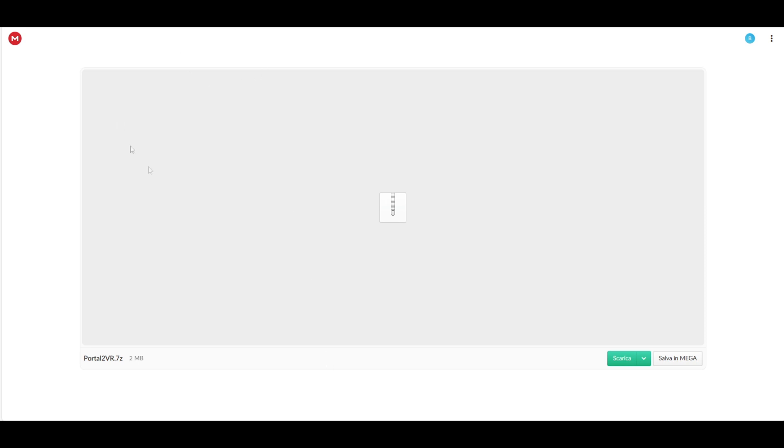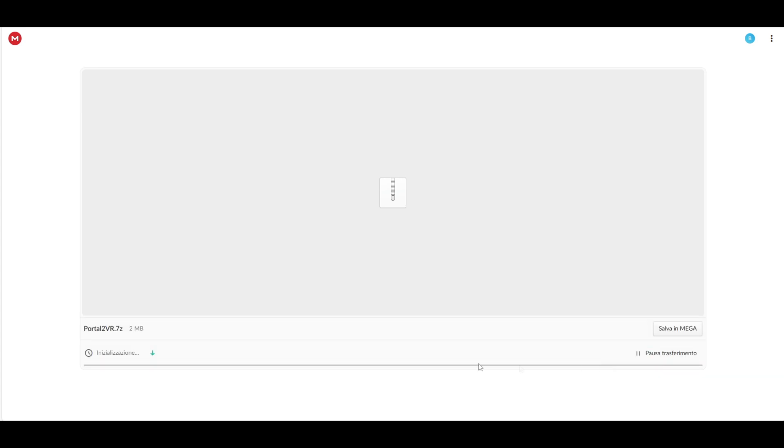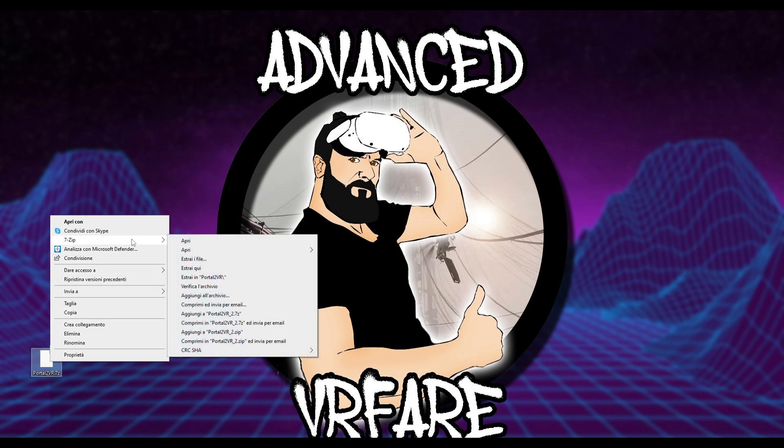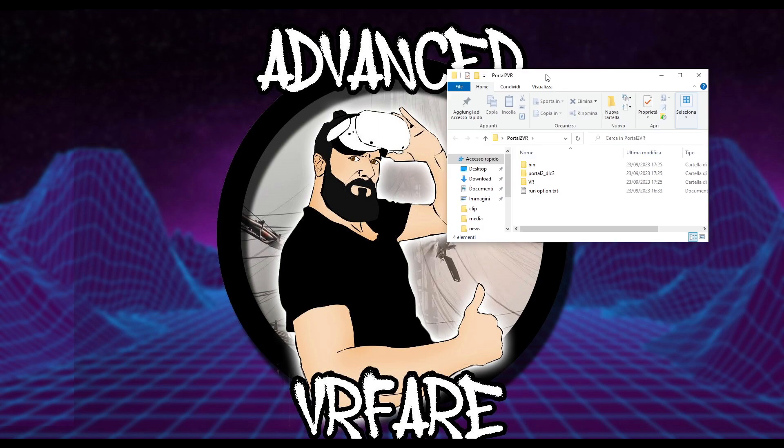Now click on the mega link in the description and you will be taken to this page. Click on the green download button, wait for the download, save the folder to your desktop, right click on it and choose to extract the archive into the folder with the same name. Inside the extracted folder you will find three subfolders and a text file that you will need later.